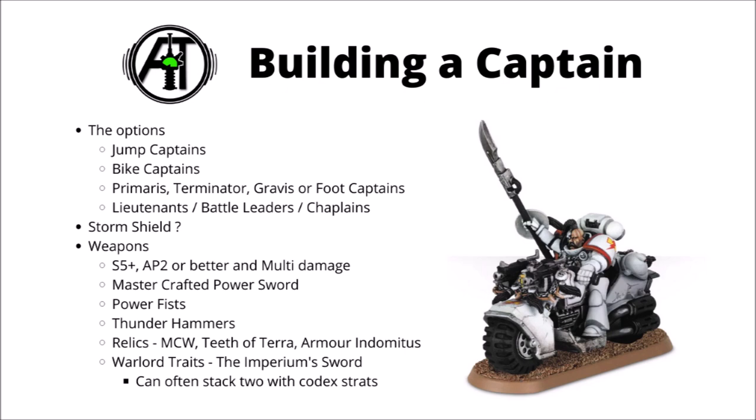Before we move on, a couple of other ways to buff Smash Captains: if you're going absolutely hell for leather, you could make them a Chapter Master for an extra 40 points — they could potentially buff other units as they move up and give themselves 4 rerolls in combat, which is very relevant if they're wielding a Thunder Hammer. Also, if you're advancing alongside other characters, you could think about having a Librarian on hand with Might of Heroes — +1 Strength, Toughness, and Attack is rarely going to be bad.